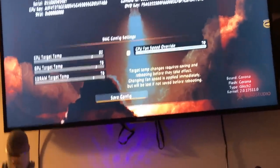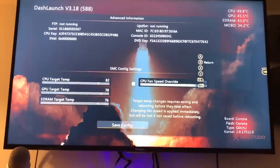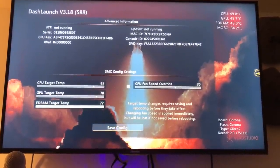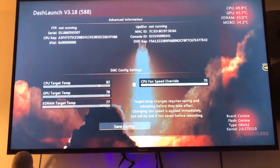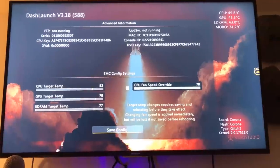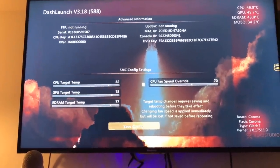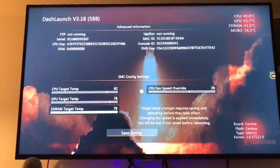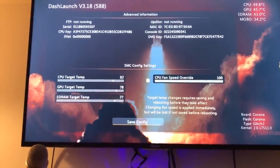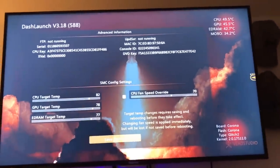I wouldn't take the fan speed down anything below 60%. Definitely for fat consoles, I would keep fat consoles at at least 80%. Fat consoles are more prone to getting red ring and stuff like that, and they run hotter. And then slims — I wouldn't recommend taking anything below 60%. Just make sure — every slim I send out is usually on 70%. Just keep it on that. And if you don't mind the sound, you can turn it all the way up. That'll be actually really good for your console — it'll keep it cool and you shouldn't have any issues with it at all.